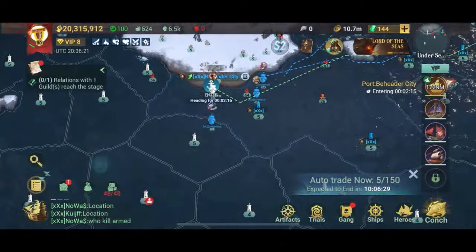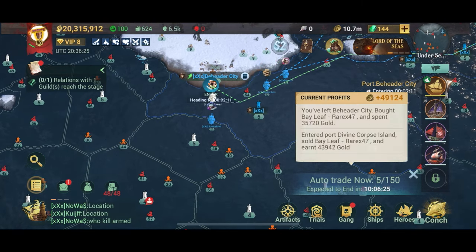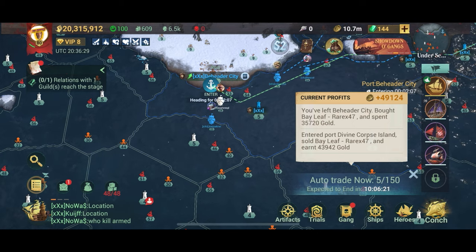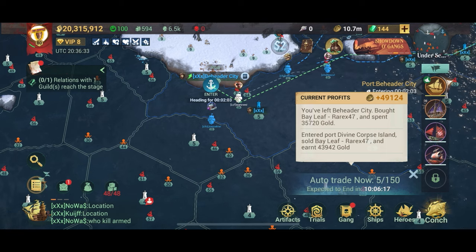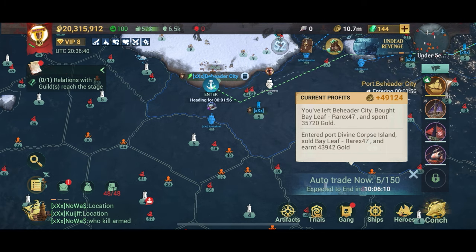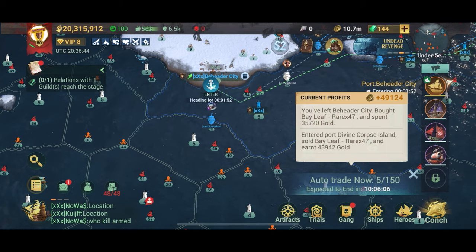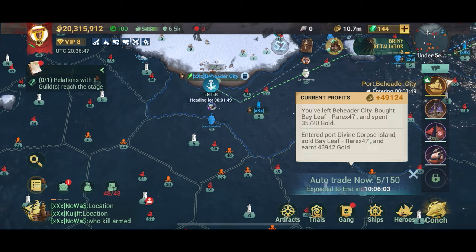Trading is pretty much a part of every pirate game out there, but most of the time it's implemented as a bit of an afterthought — developers say you can buy something here and sell it there, just so they can say yes, the game has trading. It's not very deep, but Sea of Conquest actually has extremely deep trading with many moving parts and a lot of things to consider.